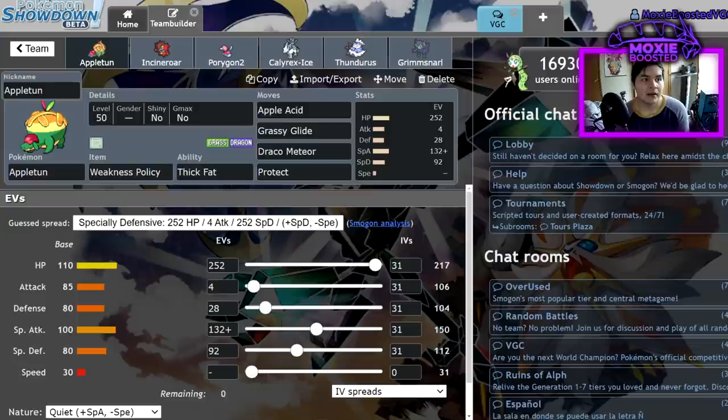I have the calcs up on another screen, so excuse me while I reference them. Versus Kyogre: 252 max Special Attack Kyogre's max Hailstorm versus this Appleton will only be a 35 to 37 percent chance to OHKO if I'm not Dynamaxed. So there's actually a pretty decent chance that if I Protect on that Max Hailstorm I won't take too much damage — it maxes out at around 90 to 106 damage.